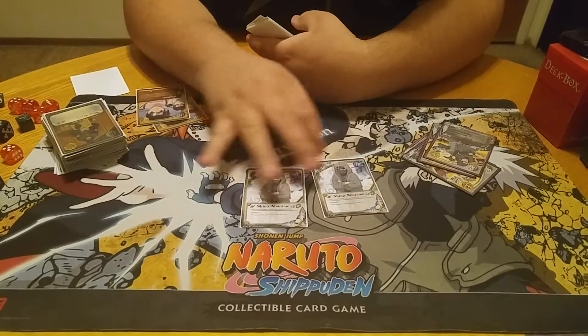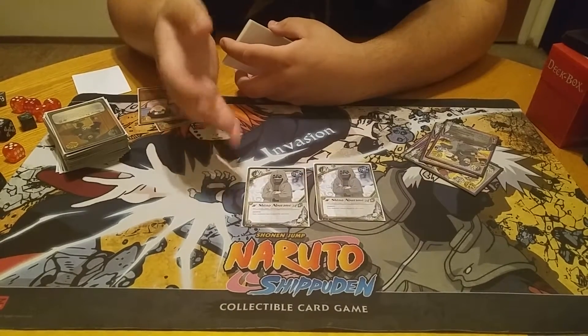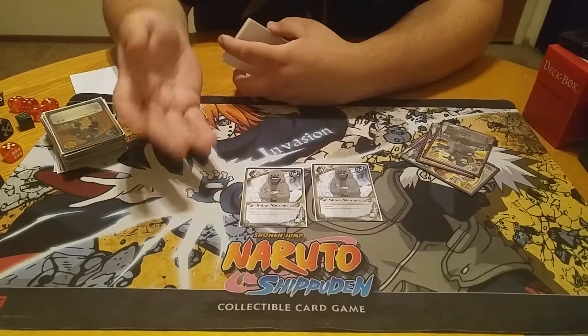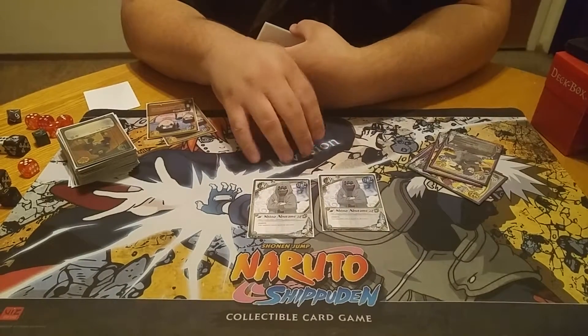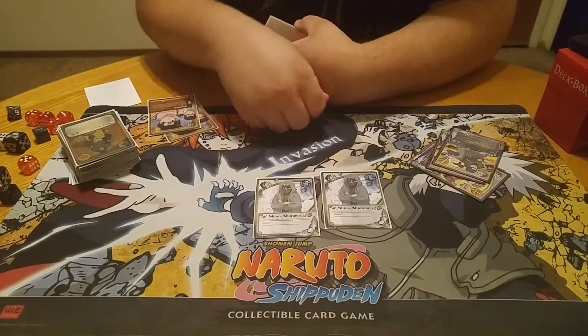Next up, Shino — Silence. Your opponent can't search cards. This is just a great card. It has mental power, it has growth, and it's a decent turn. Certain decks just search for everything — a Reliance deck or any Lightning deck. You're going to really hurt somebody by not being able to search for those cards. A great counter to have.